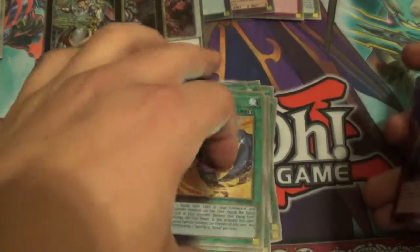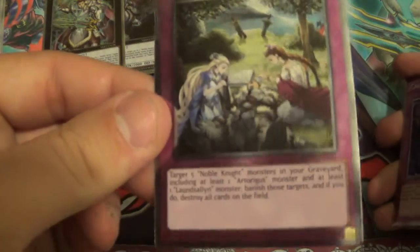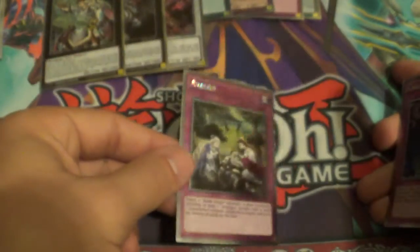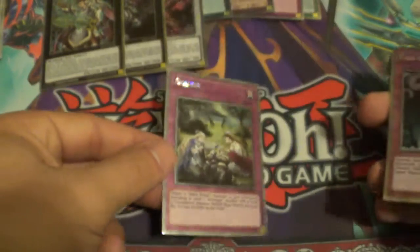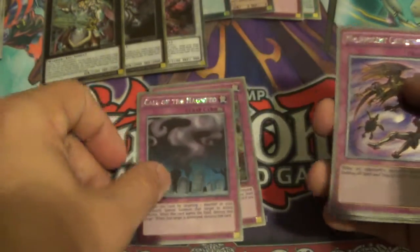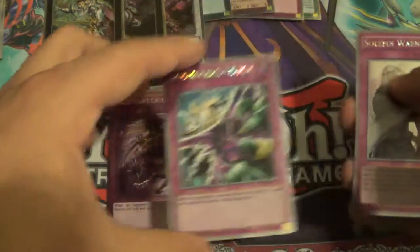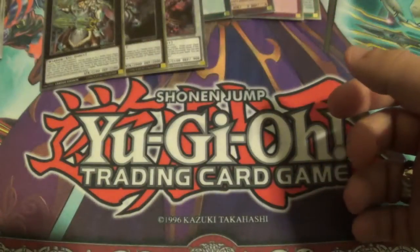For the traps, you get Avalon — which isn't all that good, but the art is just amazing — Caught in a Hundred Run, Limit Catastrophe, Deep Ridden, and Solemn Warning, which are all always useful.